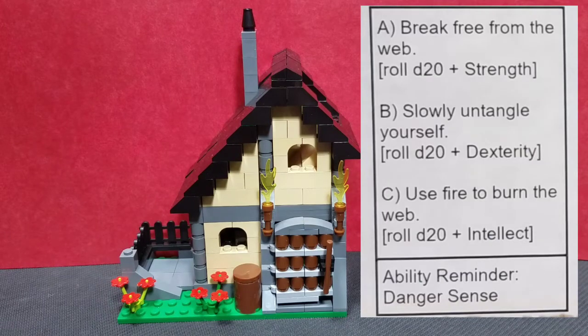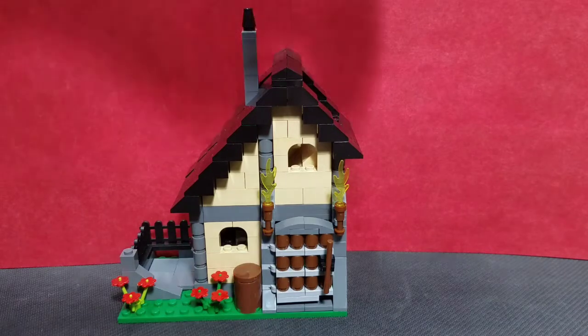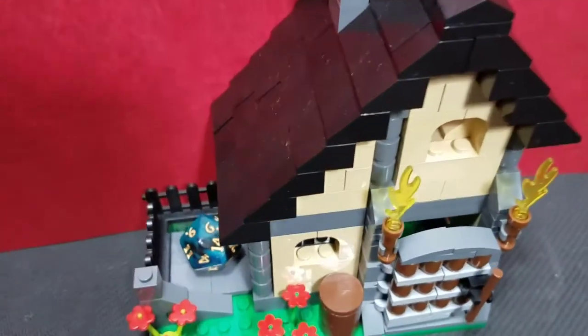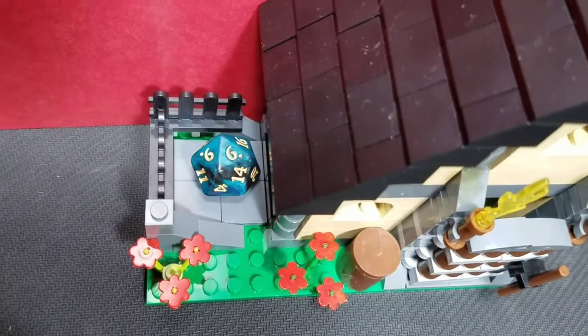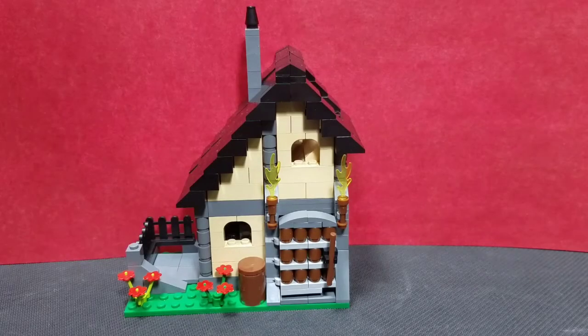Jasper will use his dexterity and slowly untangle himself, rolling d20+1 (dexterity). I'm also using one of my Nimble slots — up to three times per rest, I can add +2 to any dexterity roll — for a total of d20+3. We roll another 6, for a total of 9. A result of 13 or less means you can't untangle yourself; it's getting all stuck together. Try another option. Back to the tower — let's try breaking free with d20 plus strength.